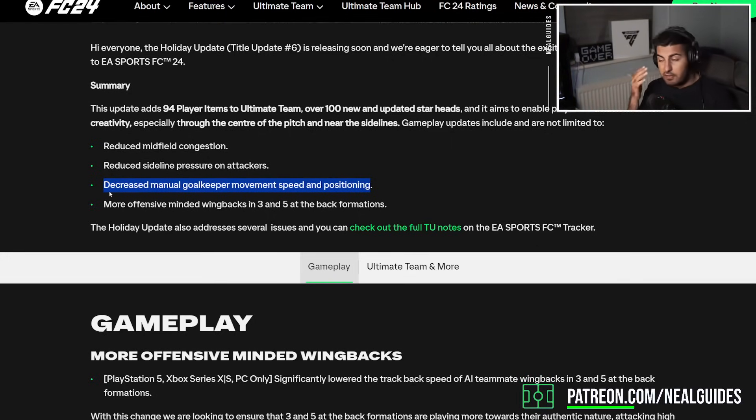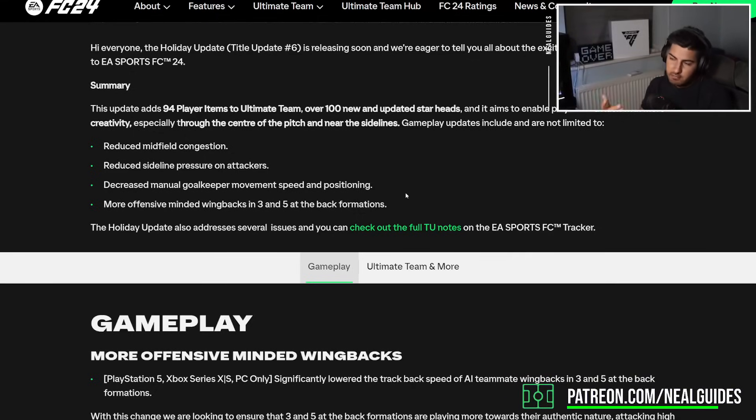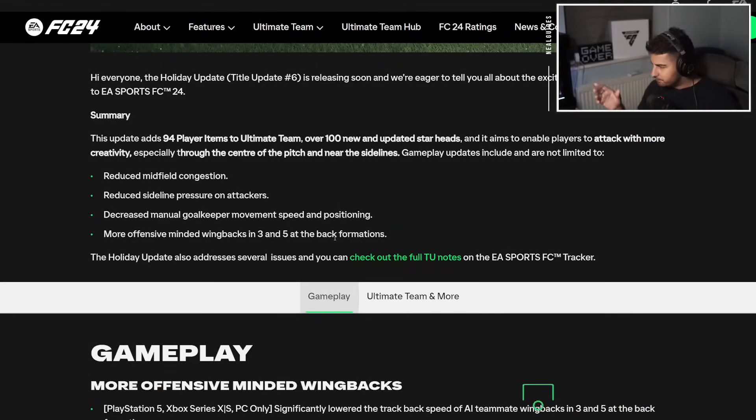There's always two ends of the argument. I think the biggest thing that needs to be changed is finishing - it needs to be adjusted. Goalkeepers are still too overpowered regardless, and finishing needs to be adjusted - that is the main thing. It's still easy to score travellers outside the box. You should not need precision shooting for a basic chance. When you're shooting from a tight angle or shooting across from a wide angle, you should miss - I understand that.